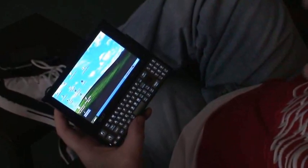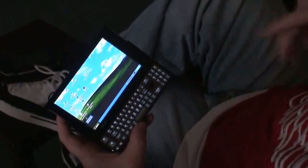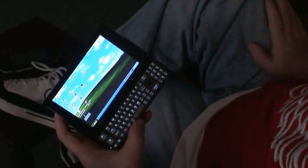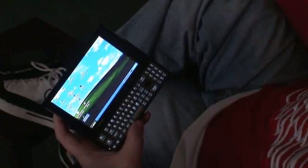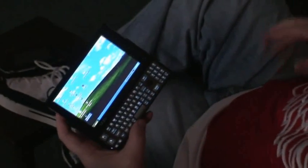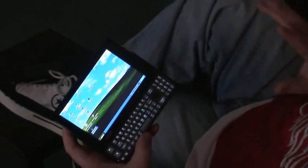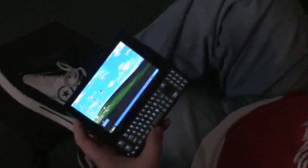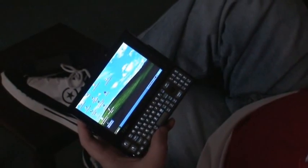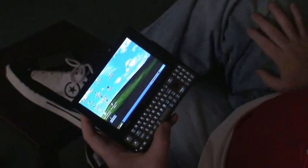I copied my main file from my main computer over to this computer, which saved me downloading all the patches. It's running Windows XP, this particular unit, so I don't need to change anything to allow for downloads. When I first started it up, the resolution was at 1280x1024 — I could see everything on the screen, but it was too small. So I've dropped down the resolution in-game from 1280x1024 right down to 1000x600, and it's a perfect resolution for this particular monitor.